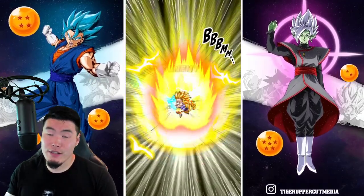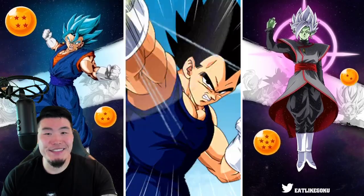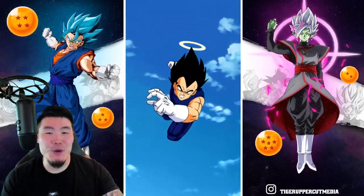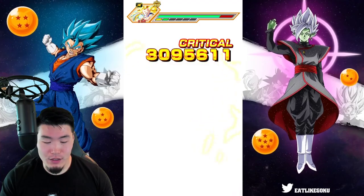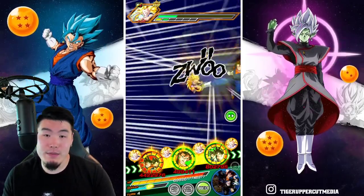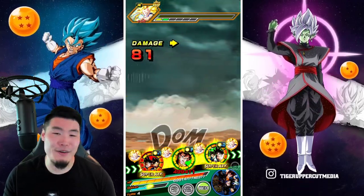All these guys right now are Goku and Vegeta — they're not technically Vegito and Gogeta yet. But I just want to call them Gogeta and Vegito to keep it simple. Saying 'Fizz LR Goku and Vegeta' or 'Angel Goku and Angel Vegeta' just gets too complicated, and there's a lot of Gokus and Vegetas on this team. So it makes more sense to say Gogeta and Vegito.